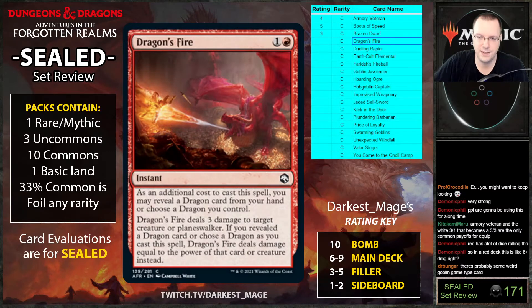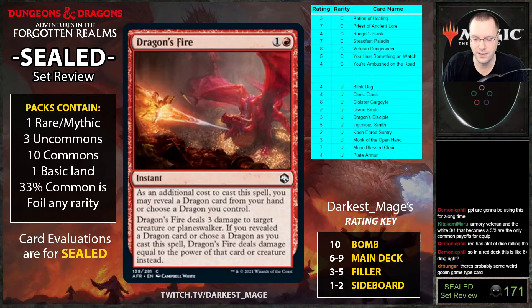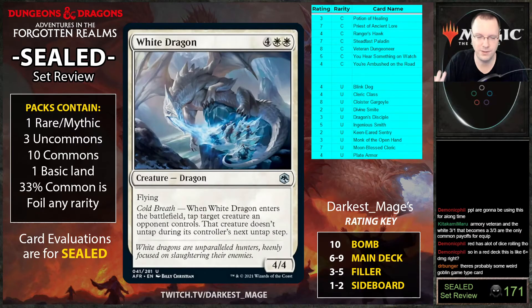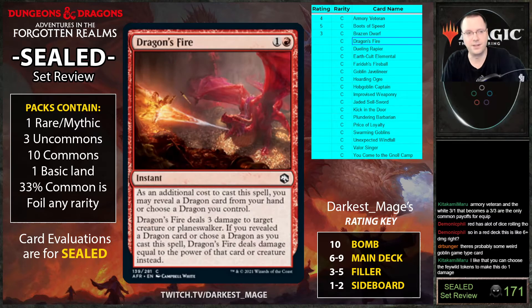Dragon's Fire: as an additional cost you may reveal a dragon card from your hand or choose a dragon you control. It deals three damage to target creature or planeswalker — or damage equal to that dragon's power if you revealed or chose one. So if you have White Dragon in hand you can reveal it and deal four instead of three. This card is great.